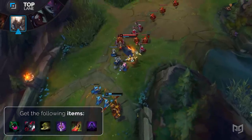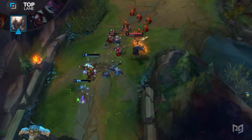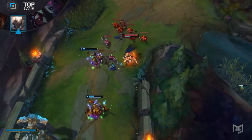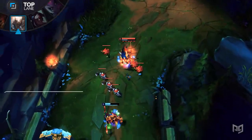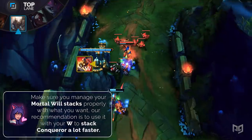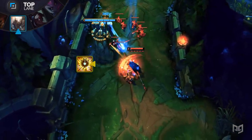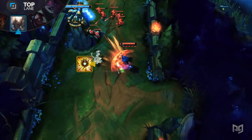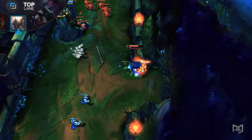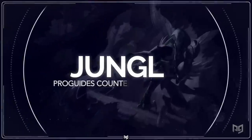These items will give you more tools to chase down Wukong when he tries to run away. Pantheon will have an easy time in this matchup when played correctly. Make sure you manage your Mortal Will stacks with what ability you want to use — usually your Q or W if you want to stack Conqueror faster. Whenever you go in for a stun on Wukong, pay attention to the white silhouette you get when he's invisible. This will line up your melee range Q to output more damage on him.